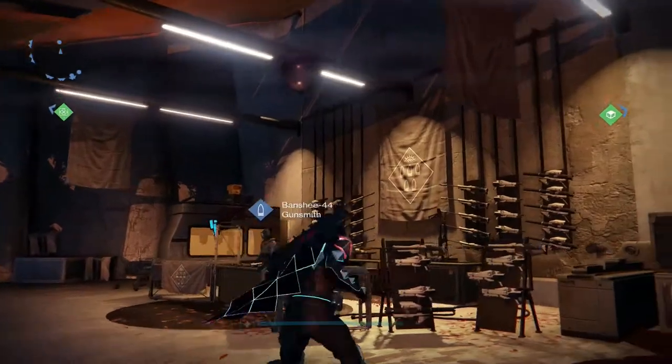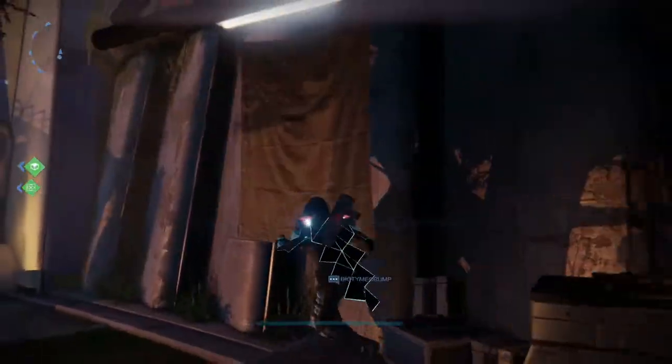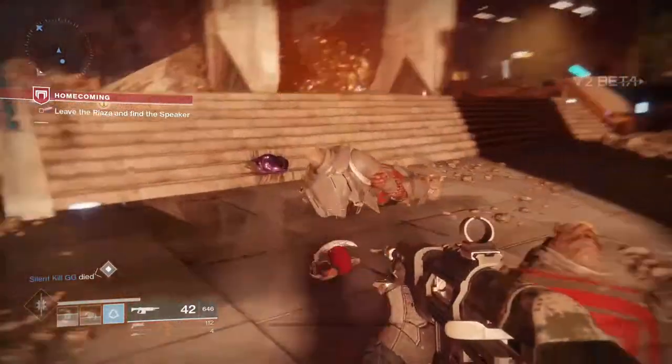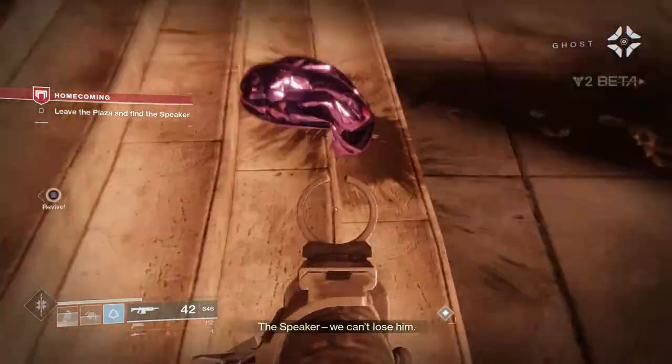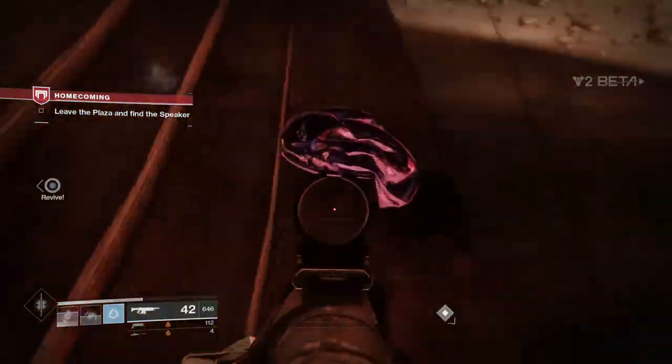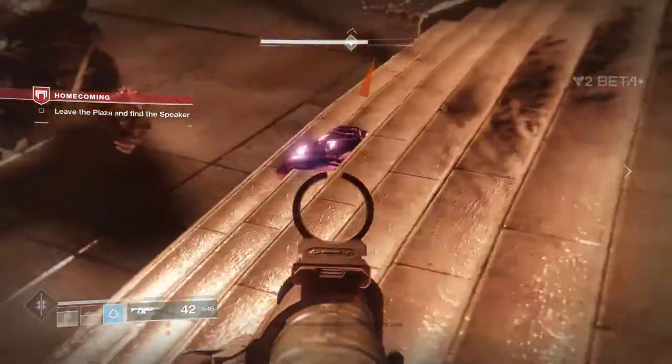The next easter egg has to do with the purple ball that used to be in the Tower. In the Homecoming mission you can actually find the destroyed, deflated version of this ball on the steps. It looks like one of the Cabal pods actually landed on it and just popped it. This is a really cool easter egg and it gives a lot of people a reason to want to fight the Cabal.